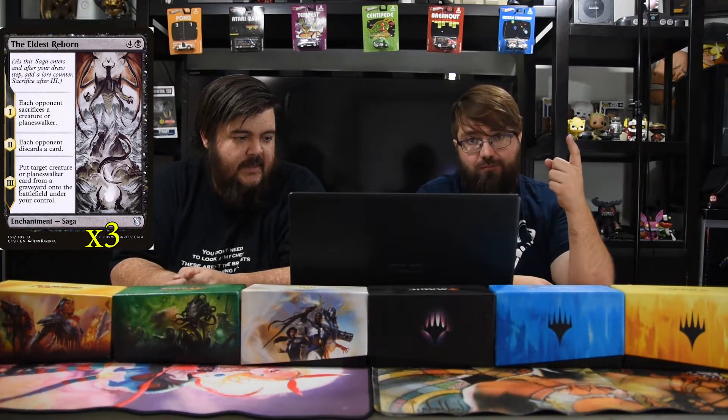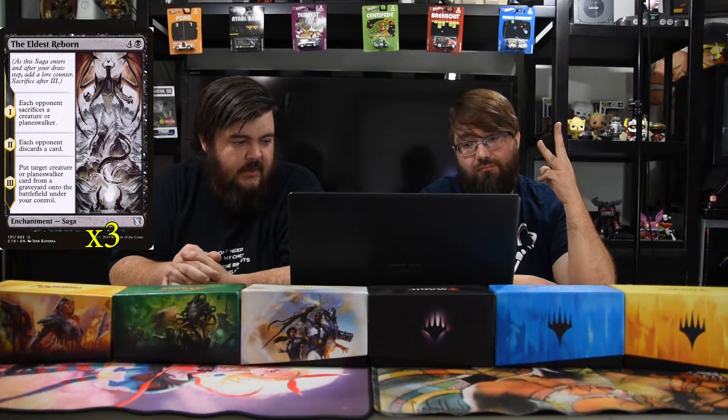The last saga is The Eldest Reborn — black and four. Chapter one: each opponent sacrifices a creature or planeswalker. Chapter two: each opponent discards a card. Chapter three: put target creature or planeswalker card from a graveyard onto the battlefield under your control. It's extremely powerful — it changes the battlefield every time it's used. You can take their Teferis, or get back Tragic Poet or Rona to just keep casting sagas. Super fun.